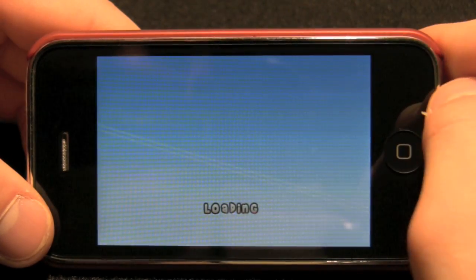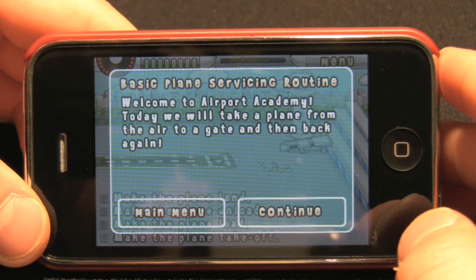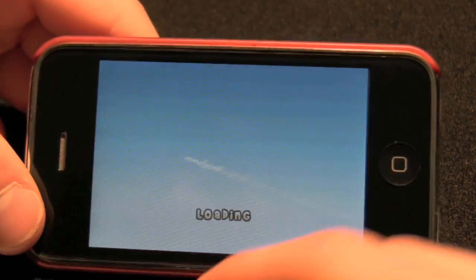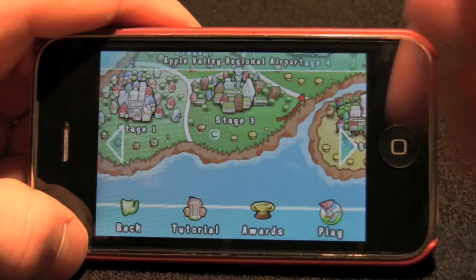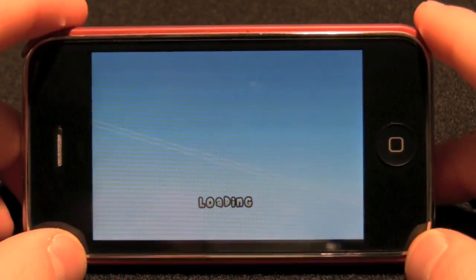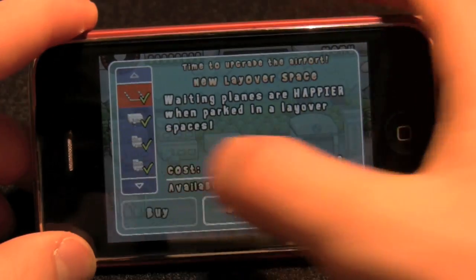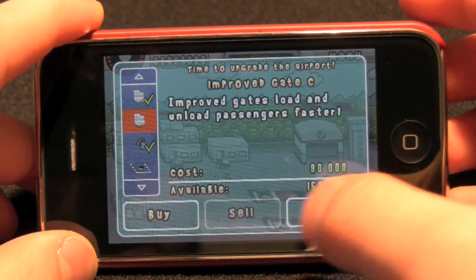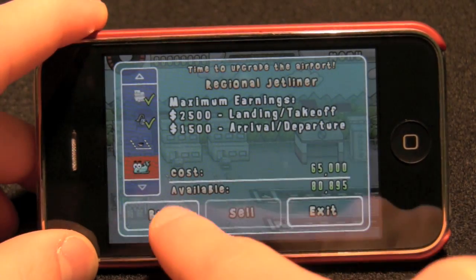I'm going to go up here and try an older stage. I accidentally pushed the tutorial button. It loads really slowly when you first get the game or when you're first starting it up, but then it begins to load faster again. You see the basis of the game — you're trying to get planes in and out, and you're trying to get your passengers as happy as they can be while still maintaining your good airport reputation.